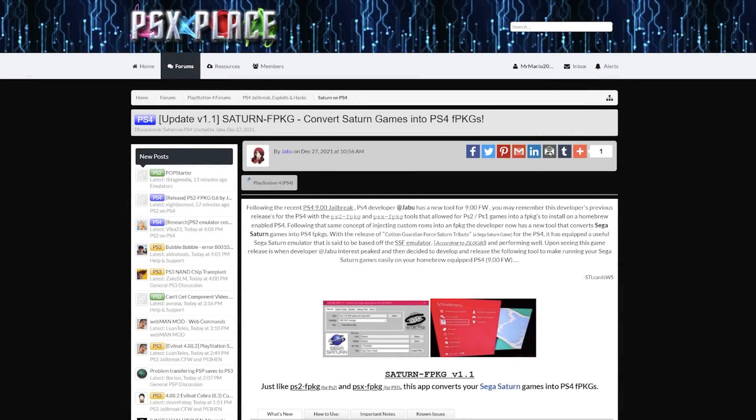Saturn FPKG is going to be the main tool we need. It is a Windows-based application by developer Jabu, who has also worked on PS2 FPKG as well as PSX FPKG — tools which easily allow you to build fake package files from PlayStation 2 and PlayStation 1 games respectively for jailbroken PlayStation 4s. This person has done awesome work in the past.